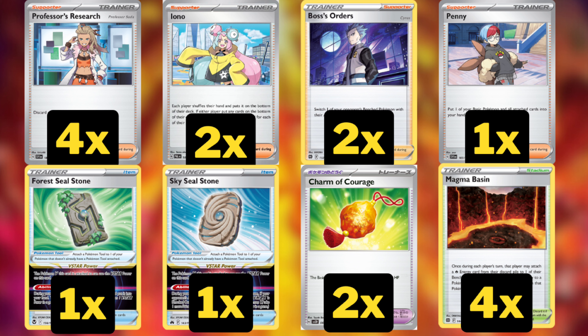I'm playing one Forest Seal Stone just for that computer search effect since we have no V-Star power otherwise. We're also playing one Sky Seal Stone because in V-Star and V-Max matchups I want to be able to take the extra prize, and we're playing all the V-attackers that can capitalize on it. Two Charm of Courage — it's a reprint of Cape of Toughness, adding 50 HP to a basic Pokemon — so I can slap a Charm of Courage on Chi Yu and bring its normally underwhelming 190 HP all the way up to 240.